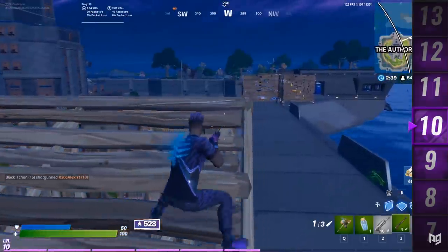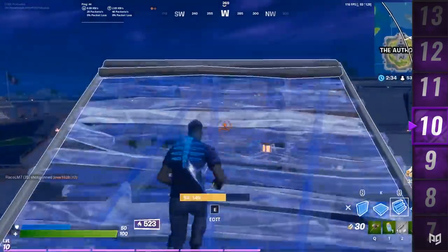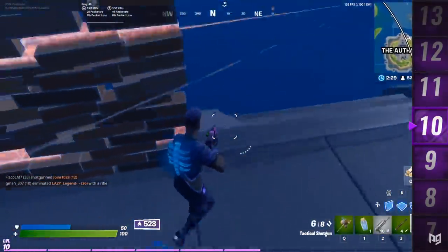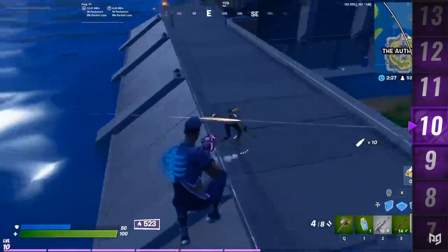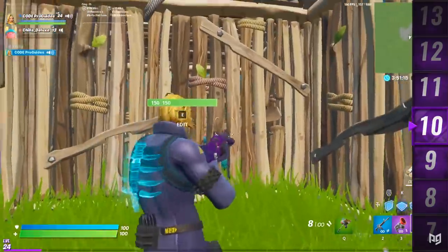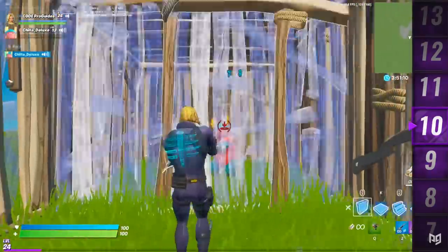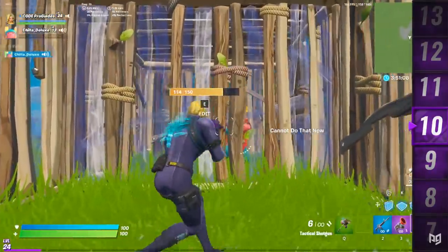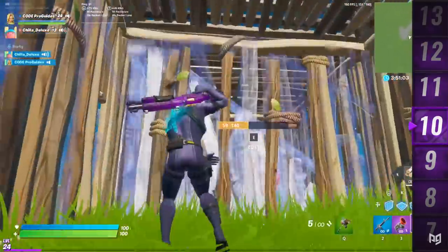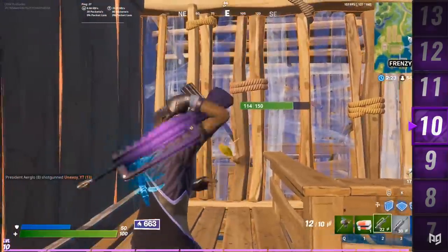Tip ten is an OG box-fighting trick called the Martos Classic. This is a simple way to bait your opponent into expecting one edit and then surprising them with another edit to get the kill. To do it, edit a triangle on the top right of a wall, then immediately edit the exact opposite triangle on the bottom left. It's really simple and works against even some of the best opponents, so use it whenever you see the opportunity.